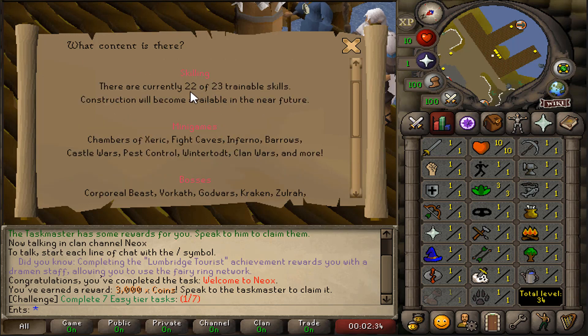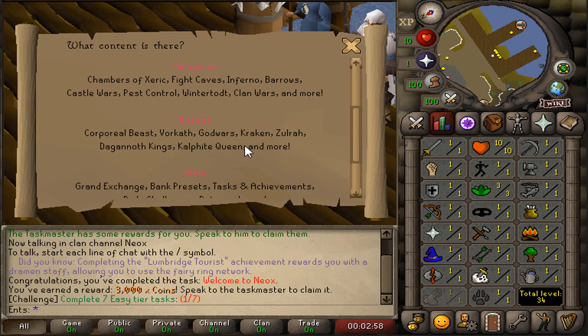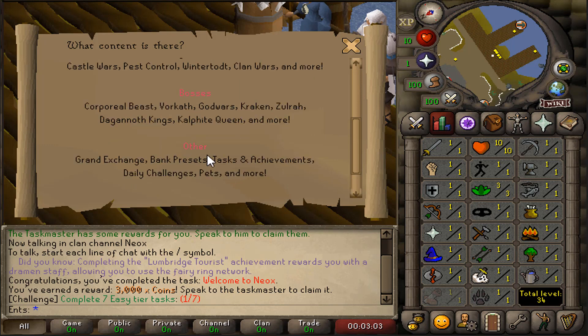Neox is full of content. We have skilling — currently 22 of 23 trainable skills, with construction unavailable but coming soon. We have plenty of minigames: Chambers of Xeric, Fight Caves, Inferno, Pest Control, Castle Wars, Clan Wars, and more. Bosses include Corp, Cerberus, Kraken, Zulrah, Tekton, Dagannoth Kings, Kalphite Queen, and more. Under other features you'll find Grand Exchange, bank presets, tasks, achievements, daily challenges, pets, and more.